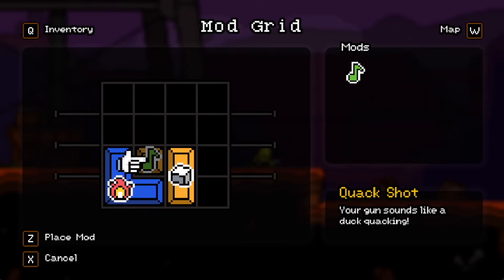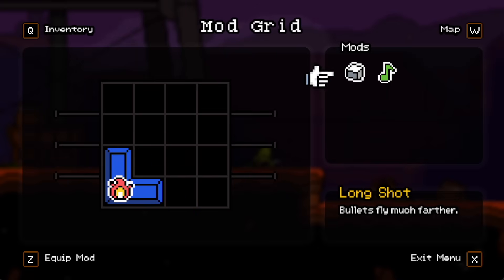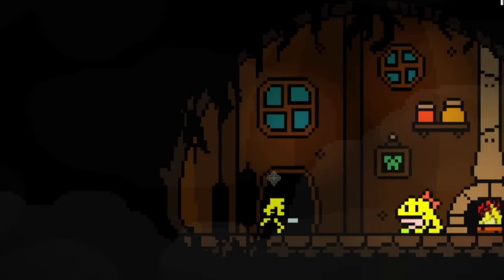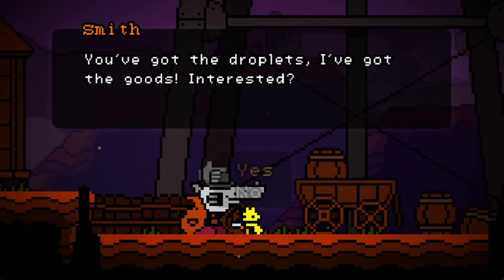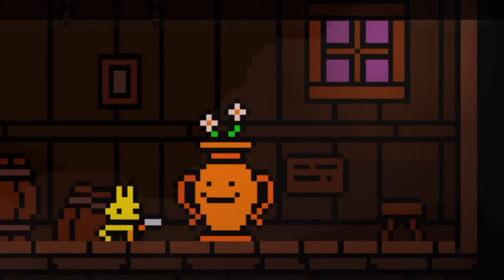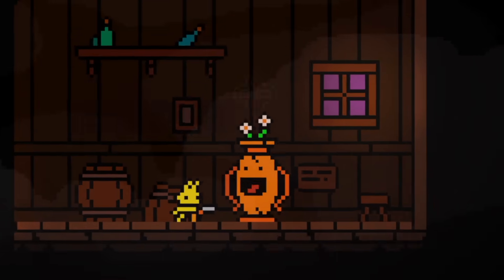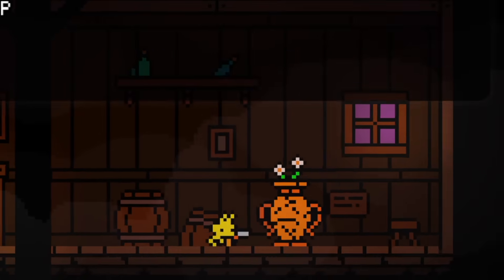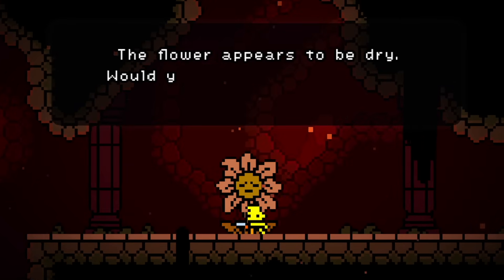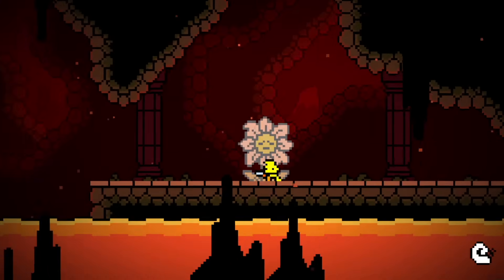Working on a gun mod system isn't the only thing I've done — it only ended up taking me three days, which was awesome. A lot of my time recently has gone into creating NPCs and new types of interactions. I created a shopkeeper system where you can talk to an NPC, and when you buy all their stuff, they say, 'Hey, we're sold out.' I also added reactions — so if you do something to an NPC or in the world around it, it can react. And also the ability to give money and items to an NPC, like this flower who needs your money to feel better.